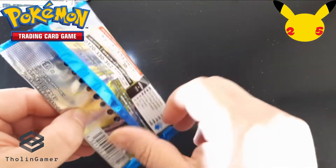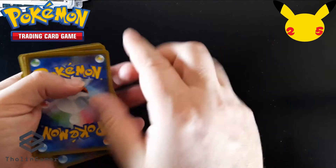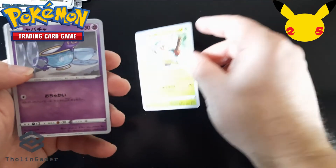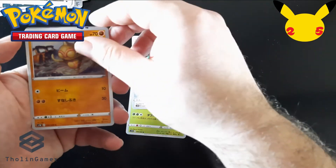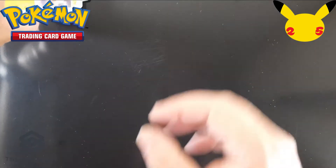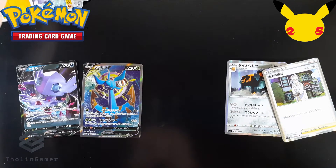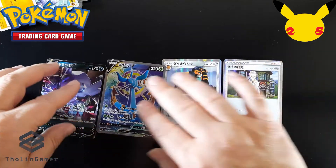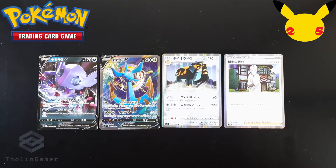Moving on to the last of our boosters — let's see how this set closes for us. I'm pretty satisfied with the pulls so far. Putting the last card to the front: this is the evolution of Grookey, some more common cards, and the last notable pull is another trainer card with a nice artwork. All in all, those are the V cards and rare cards we pulled from the boosters — let's isolate those four which are the best ones. I'm going to use the tin box to store my Pokemon cards inside.